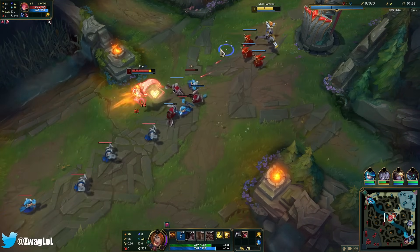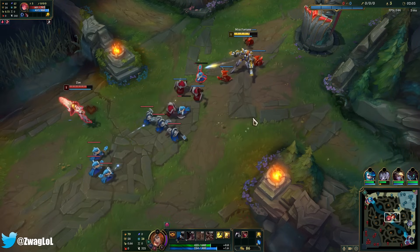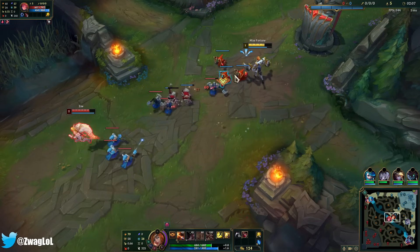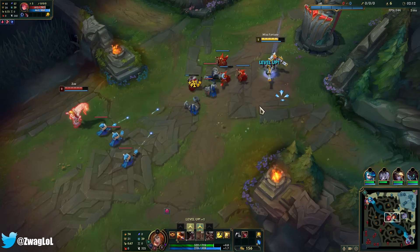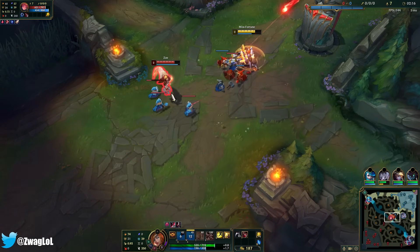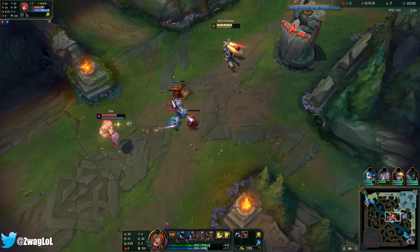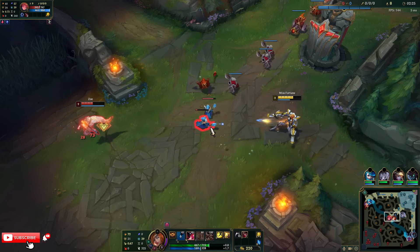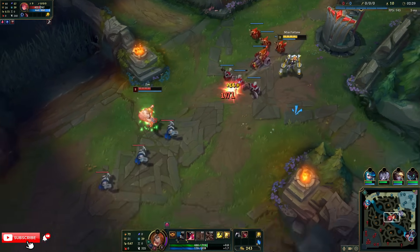We're against a Zoe who's trying to get really aggressive already. I didn't take Cleanse into Zoe because she's the only CC on the team that Cleanse would be good against — and if she's not good, Cleanse would just be a wasted Summoner spell. She's shoving me into the turret, but if I try and walk up to her, she's going to sleep me. If I get these Q bounces, it really hurts. I also started with a Cull, so I'm pretty weak.